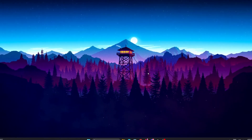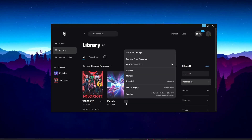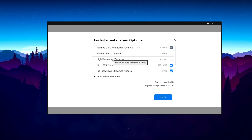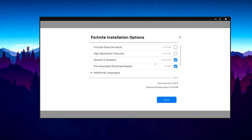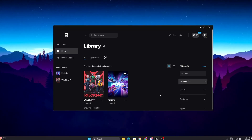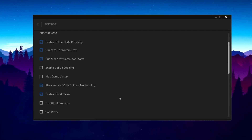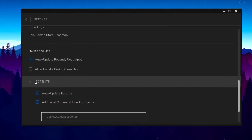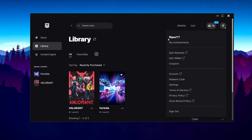Now we are going to optimize Fortnite itself. Open Epic Games Launcher, go to Library, find Fortnite, click the three dots, open Options, and uncheck High Resolution Textures. Also uncheck DirectX 12 if you are not using it. Check and download Streaming Assets, then hit Apply. Next, go to your Profile > Settings, scroll down to Fortnite, click the drop-down, and add the launch command: '-useallcores' — this allows your CPU to use maximum performance across all cores for Fortnite.